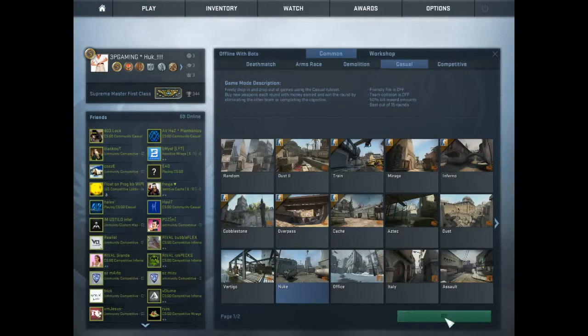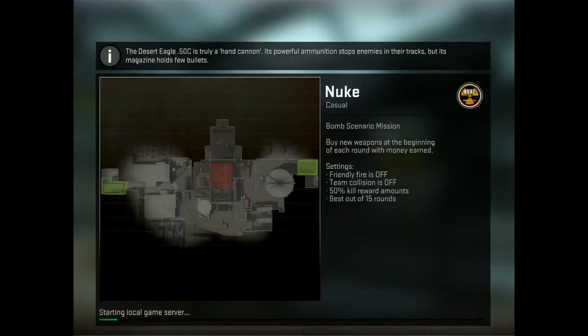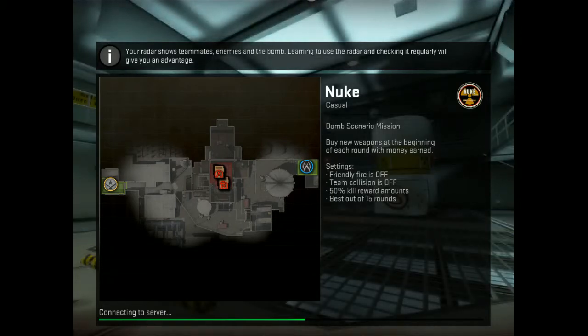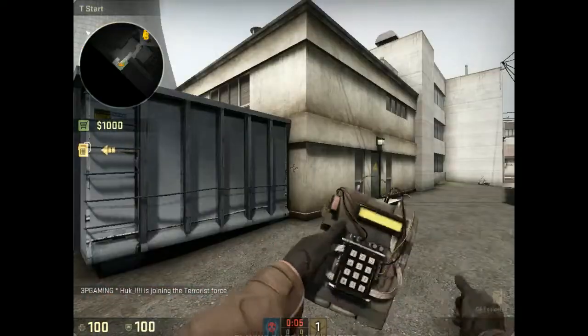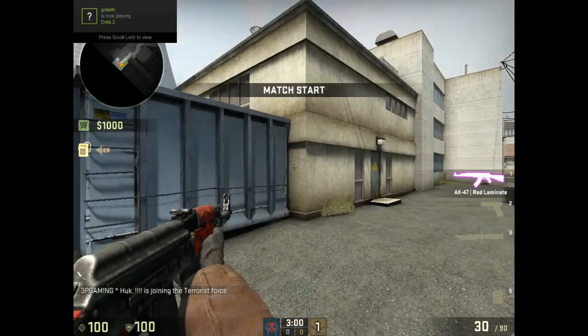Nuke is a good map to use because it's kind of unfair, so if you do have an advantage you want to exploit that. By exploit that I mean reading the play, figuring out where their players are playing from. Thinking back to my last video, I talked about percentage plays - so how can we apply our knowledge of percentage plays to controlling advantages? Let's join the terrorist side, give ourselves a gun and make it a little bit realistic.